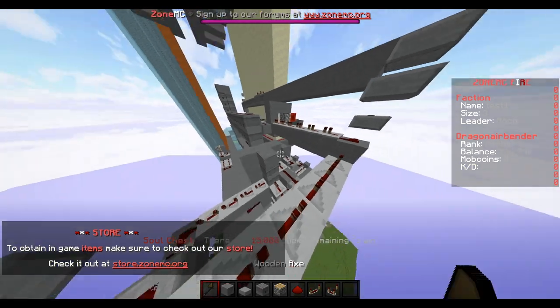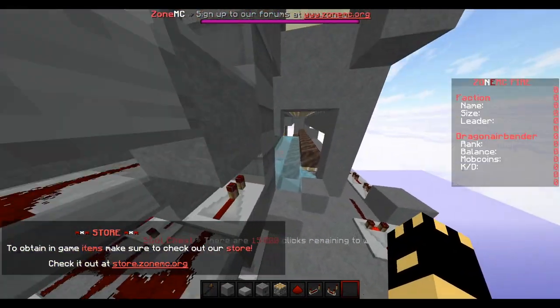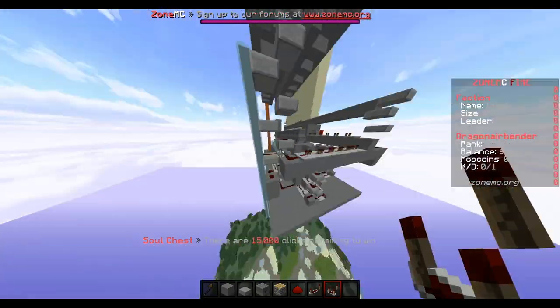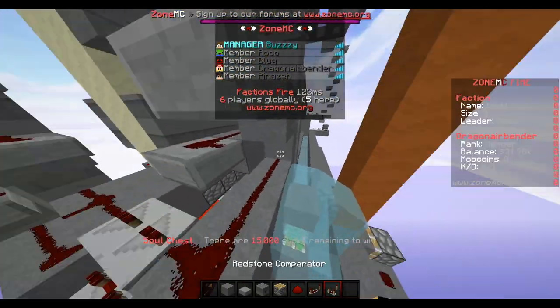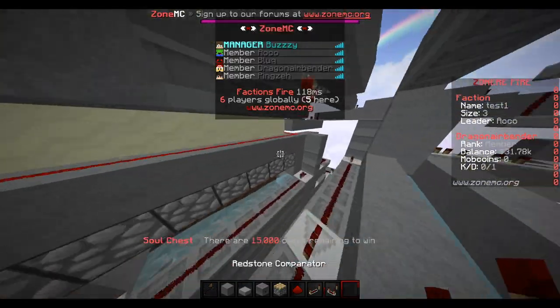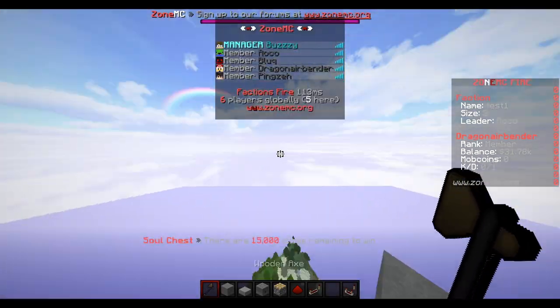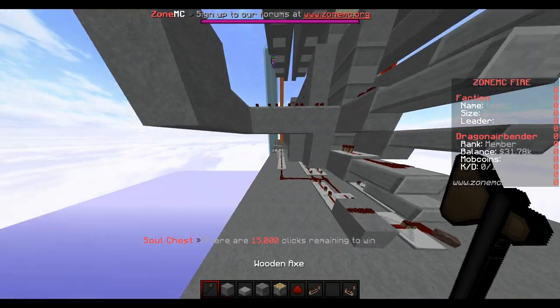It's really good for quick prints because it's really easy to print in. I'm on Zone MC right now — it's a new server coming out this Saturday, 3 PM EST. If you want to hop on, I'll be playing. I'll put the trailer at the end of this video so you can look at that.